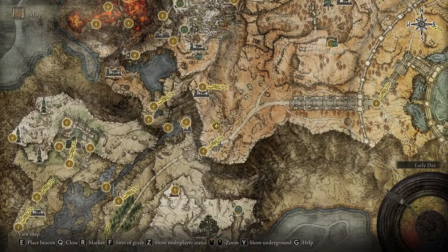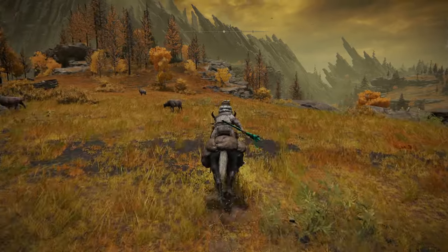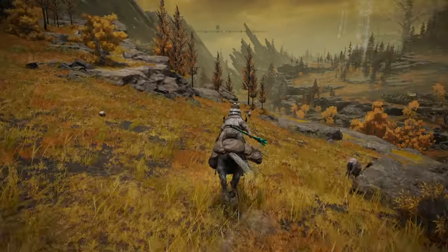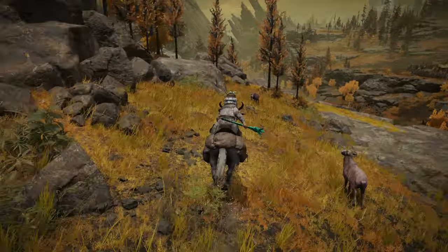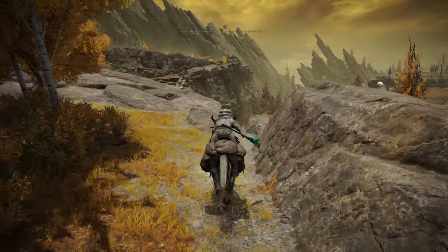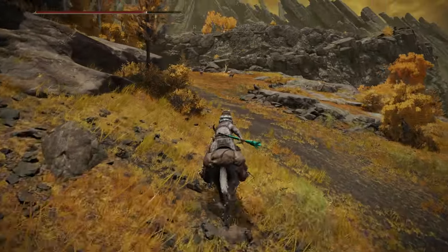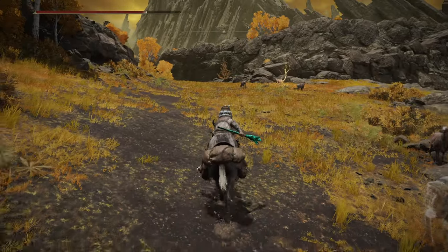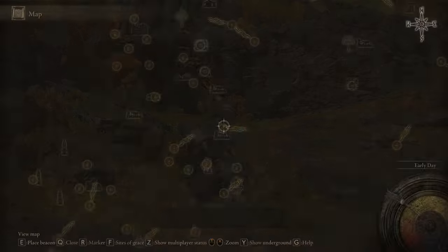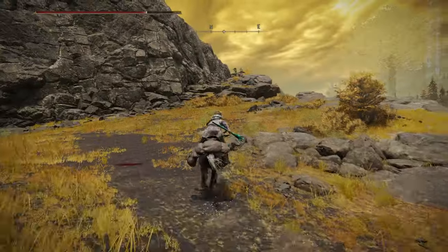So let's do it. Here we are at Atlas Plateau, so north we go. We're going to not go straight up to those ruins — we're going to take the lower path here, and jump off these rocks to the even lower path down here. There's your little tree with a seed. And now we have made it to a grace, which is here at Erdtree Gazing Hill.